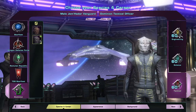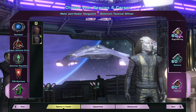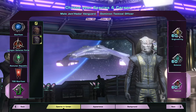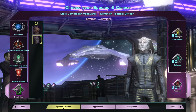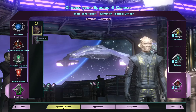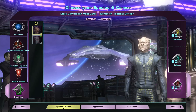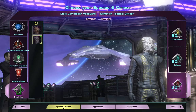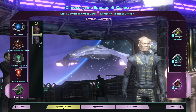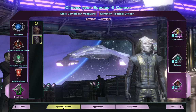So I've got my tactical. I'm thinking engineering has to do with ships, so I'll have the Vanguard Jem'Hadar, which is a space Jem'Hadar, and this one is a ground troop. I'm going to have that as my science officer. But because I prefer to have my science officer fleshed out a bit more, I'm going to do a quick one of this and then go to the science officer afterwards.